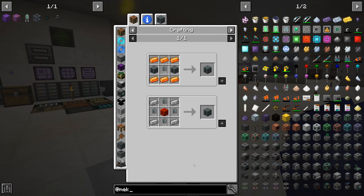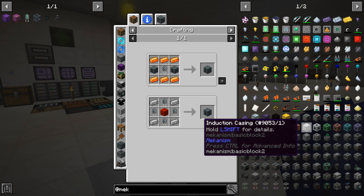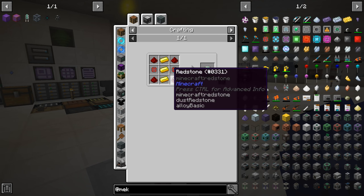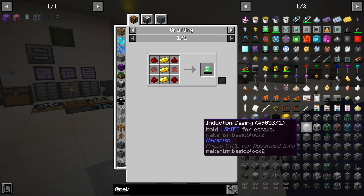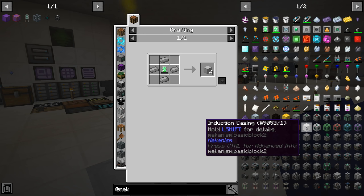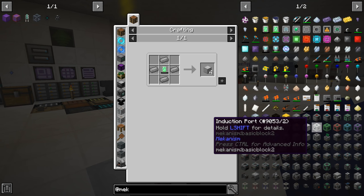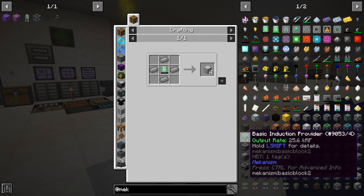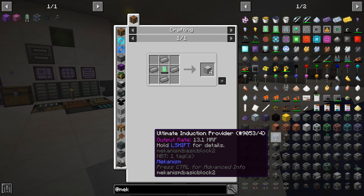Mekanism has the induction matrix multi-block. You surround the outside with induction casing - that's steel, redstone, gold, and enriched iron with redstone - so it's not super expensive. All the edges have to be induction casing, the faces can be induction casing or induction ports. You need at least two ports: one to insert power and one to extract. Inside the multi-block you put induction cells and induction providers. This ultimate induction provider can output 14.1 million RF per tick - we needed 10 million, so this seems like what I want.